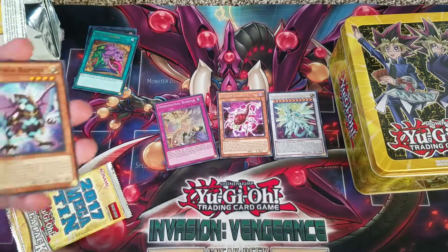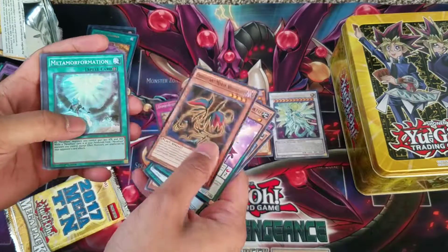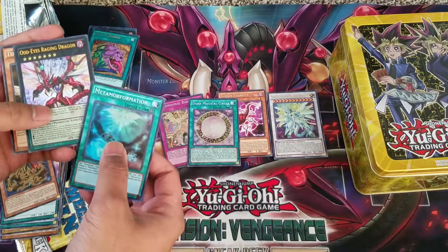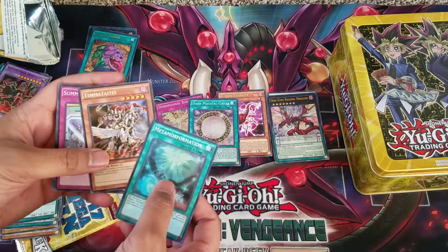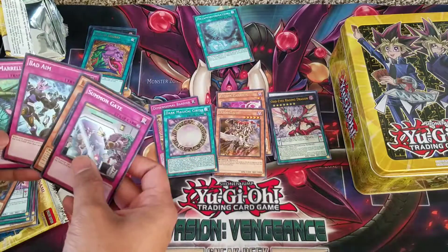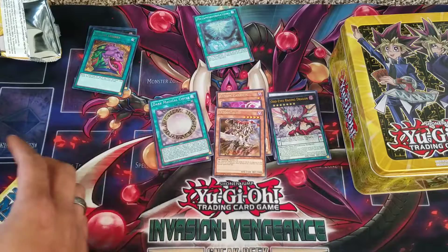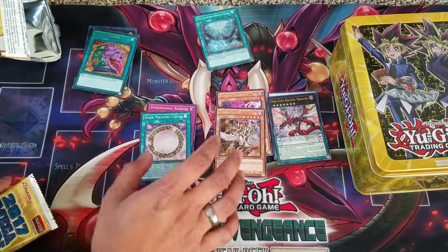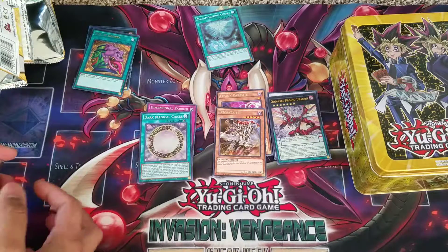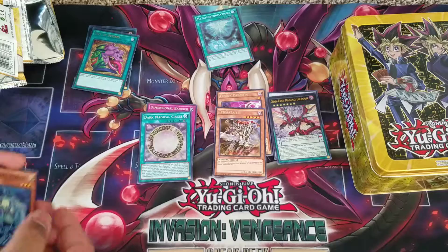On to pack number two. We have Souleating Oviraptor, Angel Trumpeteer, Paleozoic, Fire Flux, Gunn Gato, Metamorphic Titanium, Meta Formation, Dark Magical Circle, Odd Eyes Raging Dragon, and Ten-Thousand Dragon. Honestly this is great, but it just sucks that Dark Magical Circle is getting reprinted already — it got another reprint in the box, so I'm losing money already. Odd Eyes Raging Dragon is actually my favorite card from Raging Tempest — it was such a good card with Metal Foes. I'm surprised more people didn't play it when it was relevant.